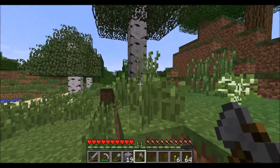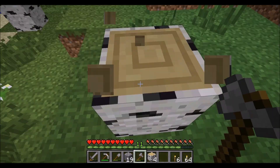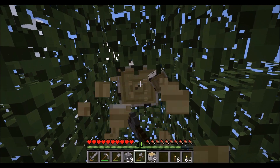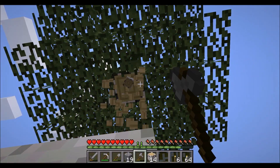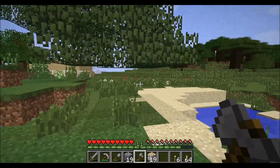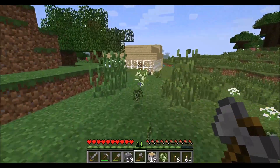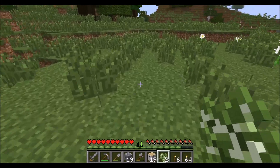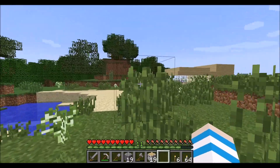Let's go and cut down some birch trees, or as everyone else tends to say these days, some zebra trees. I'll probably get about a stack of the wood — not planks, just normal wood — and then I'll get going. I'll plant these down so we can have even more trees everywhere, because we can never have enough of them in Minecraft. We use them so much.